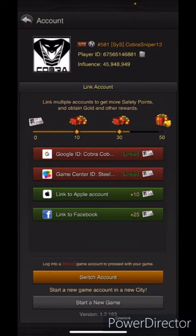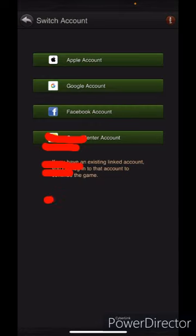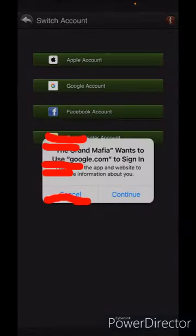Doing it this way, you have to actually go into Account. I'm going to blur some stuff out here because I do not want everyone knowing all my info, but as you can see I have it signed in through my Google and my Game Center. If I want to switch to a new one, I'm going to hit 'Switch Account' at the bottom, go to Google Account.